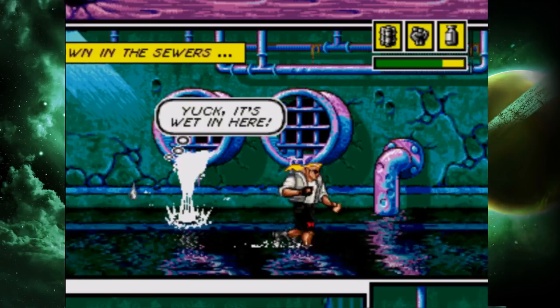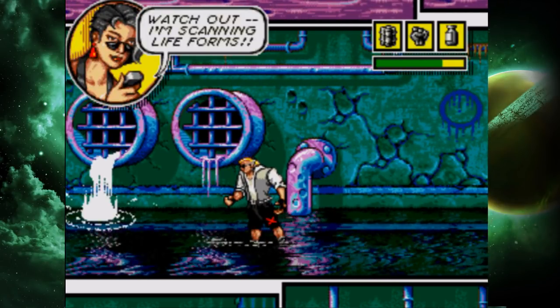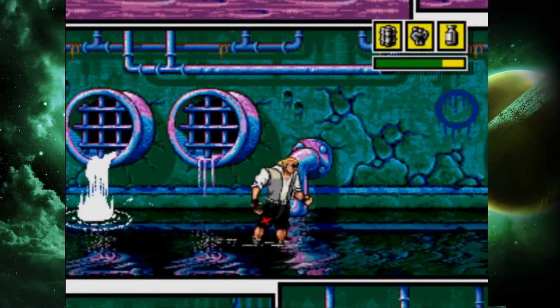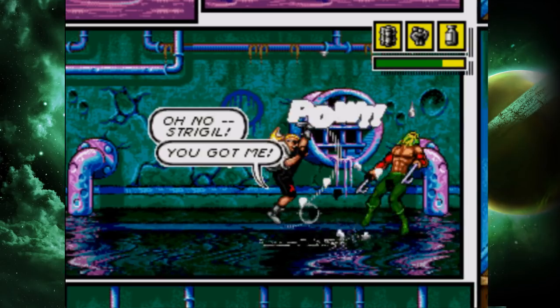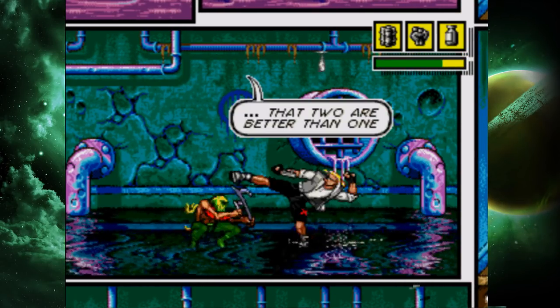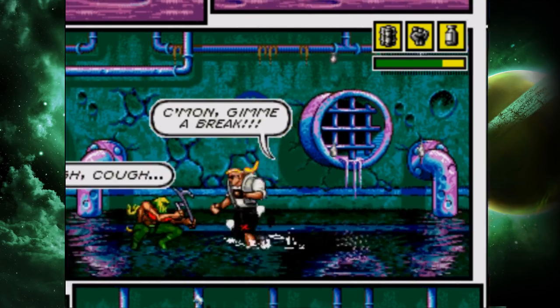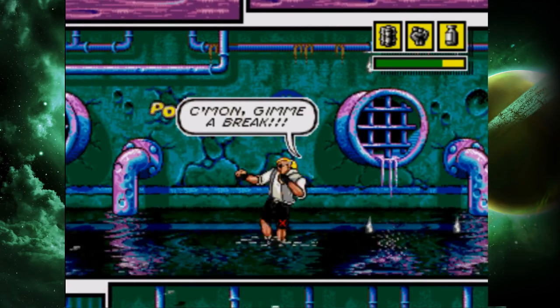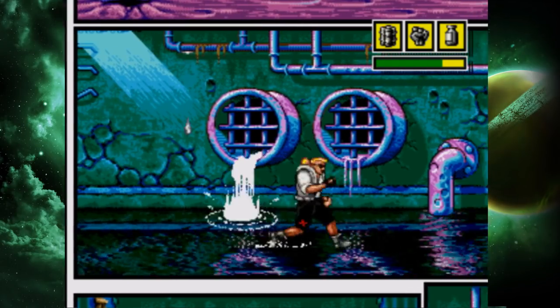All right, what do we got in here? Bunch of water. Scanning for life forms — all right, what do you got? Somebody's coming to fight Broly. You bringing a friend? Well, you better — you're going to need the assistance. Yes, you cannot stand up to my power.